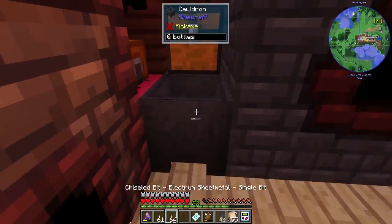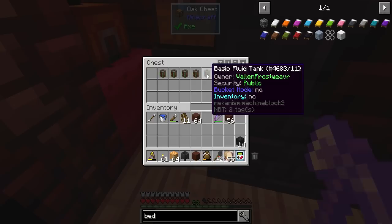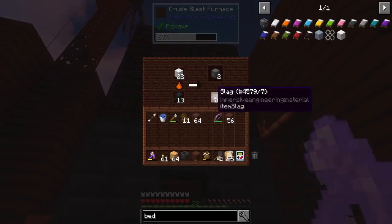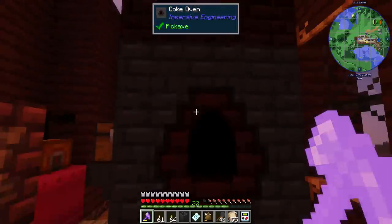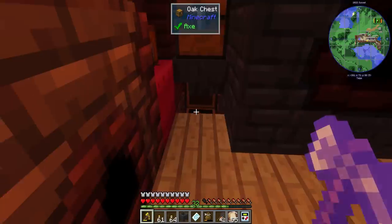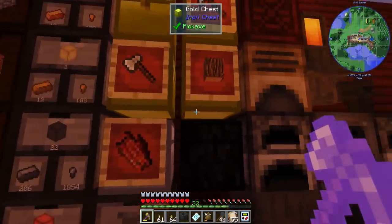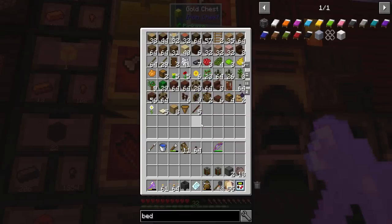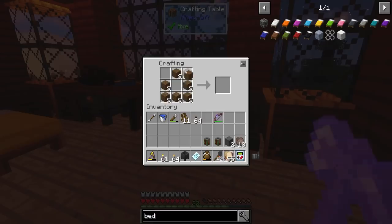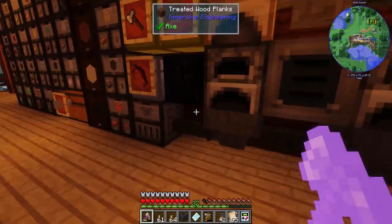I can put this cauldron over here. I can access my blocks of coal coke — look at all this creosote, so much creosote. I've made it through 13 blocks of coal coke in this thing. I should probably use up some of this creosote so I can make more coal coke. I've been using a lot of treated wood for the build, so I'm going to need more — I always am going to need treated wood.